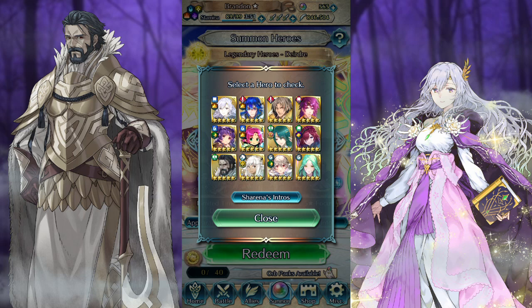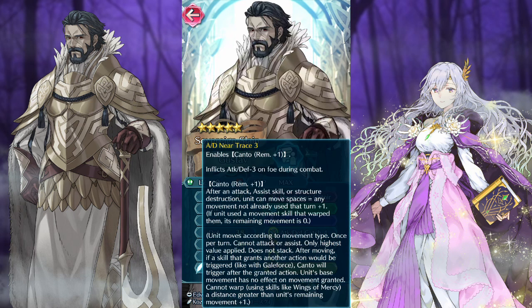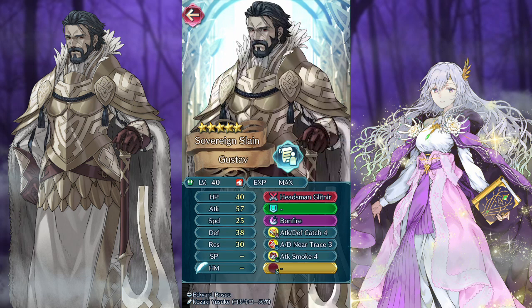In particular we are looking to get Gustav. Papa Geralt is coming and I would really like to get AD Near Trace in particular, but there are only two units in the game at the moment that have that skill: Bridal Catria, who is not coming back anytime soon being a seasonal locked unit, and dear old dad Gustav. It could show up on one of next month's upcoming banners, but that's fairly unlikely and we'd much prefer to grab him here.